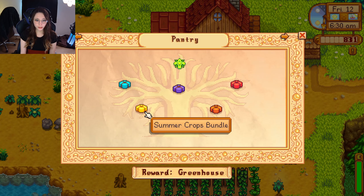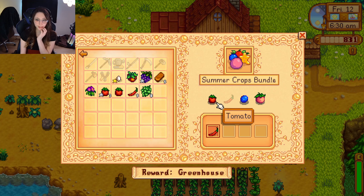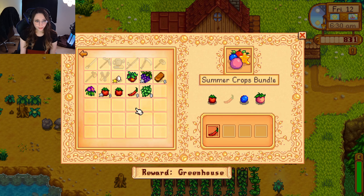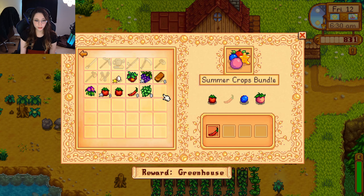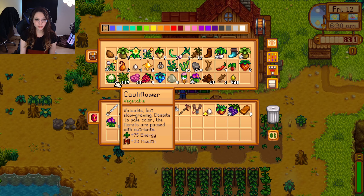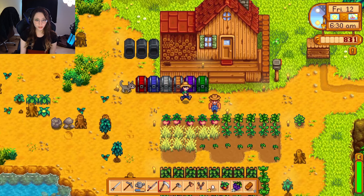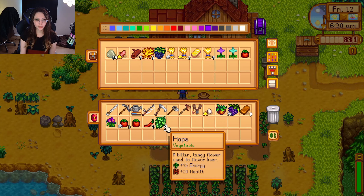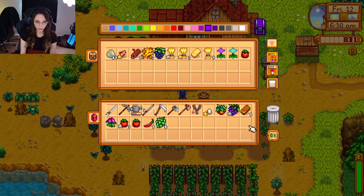Okay so these are our summer crops. Yeah, we need it for that and we're still waiting on our blueberries and our melons to finish. I think our melons will be ready tomorrow and then we'll have that ready to go. We have some things we can donate today. We can sell that egg too.